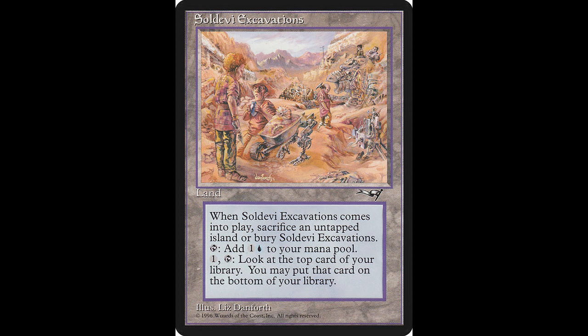Our final card for today is Saldavi Excavations. It's kind of similar to the other one. If Saldavi Excavations would enter the battlefield, sacrifice an untapped island instead. If you do, put Saldavi Excavations onto the battlefield; if you don't, put it into its owner's graveyard. Tap: add one colorless and one blue. Tap one: scry one. Unlike the last card, however, this one's a little on the expensive side. If you'd like to add it to your blue deck, it will cost you $23, and it was not reprinted.